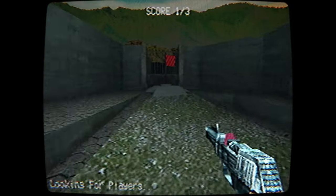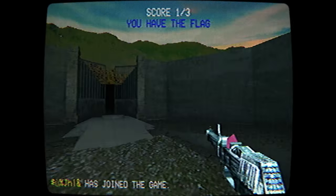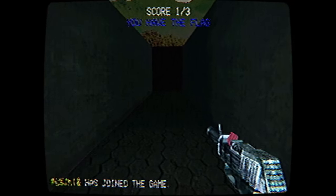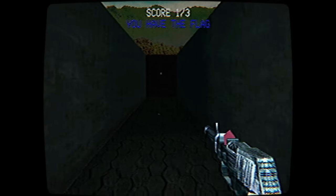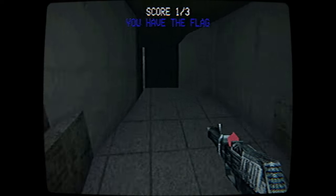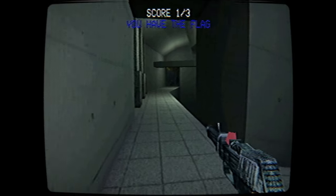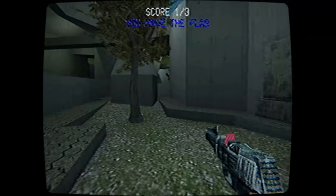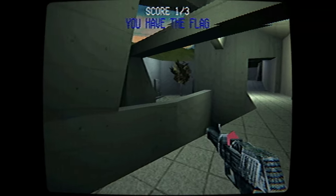Score: one out of three. So we're supposed to capture the flags. Oh, we can go this way now. Or maybe not. So maybe I need to go deposit the flag back on my side. Oh, there's the Spectre again. I'm going to go this way this time. I have a feeling that the game world's changing around me.